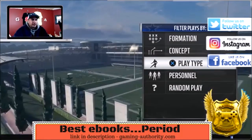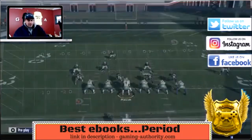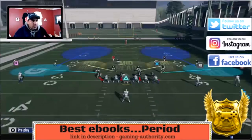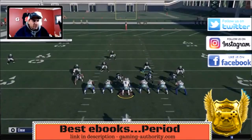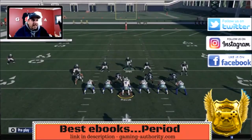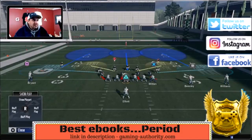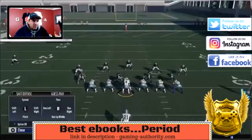We'll go against tosses — let's do a halfback stretch. Now what you want to do is base align. Then you also want cloud flats — play hard flats by hitting Y or triangle. Down on the right stick, then take this guy and bring him down, but also put him in the middle third just in case they pass. And QB contain: L2, R1.